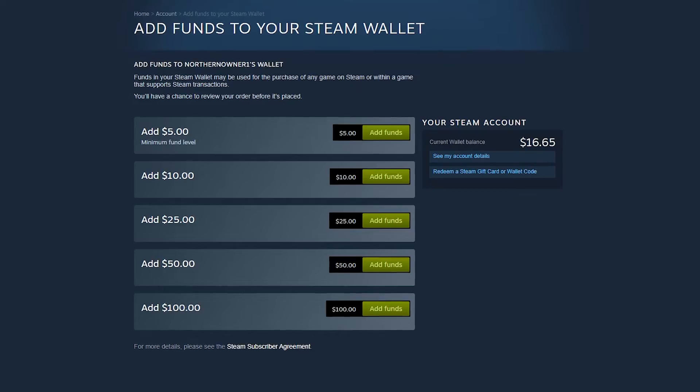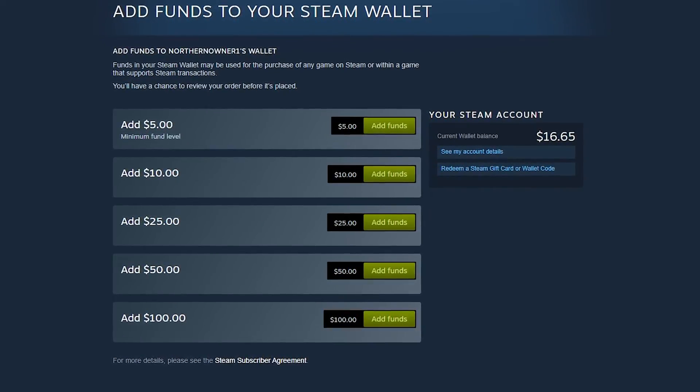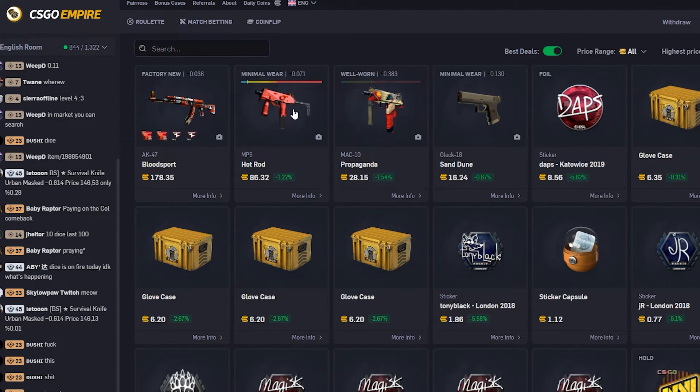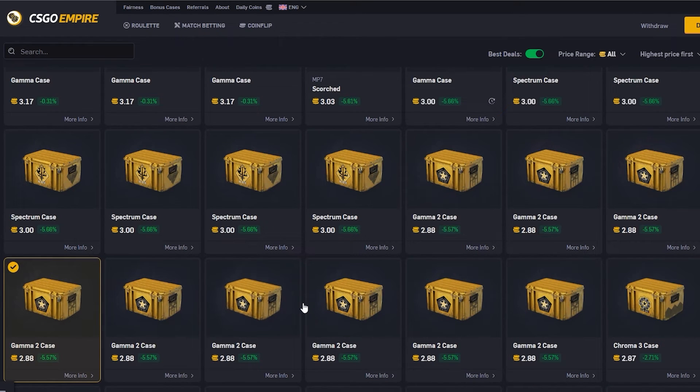Would you rather have deposited that into your Steam account? Or would you rather go on CSGO Empire, find something that's a percentage off, and then go on Steam and sell it? You deposit — it takes pretty much the same amount of time, except you have to find an item really quickly, accept a trade offer, and then you can insta-sell it on the market for easily like 30%. Because this was 50% and I found it right away.